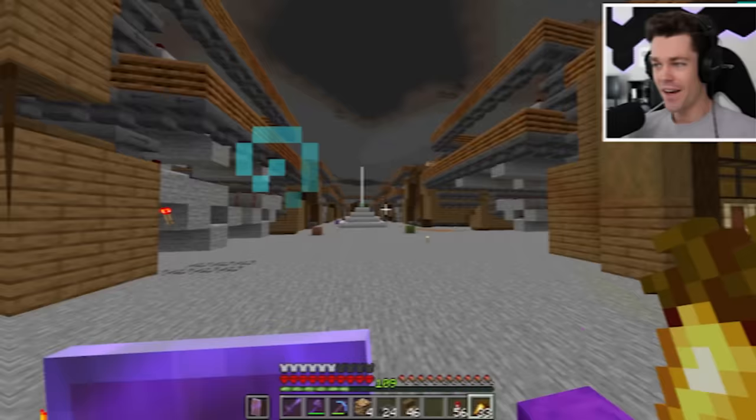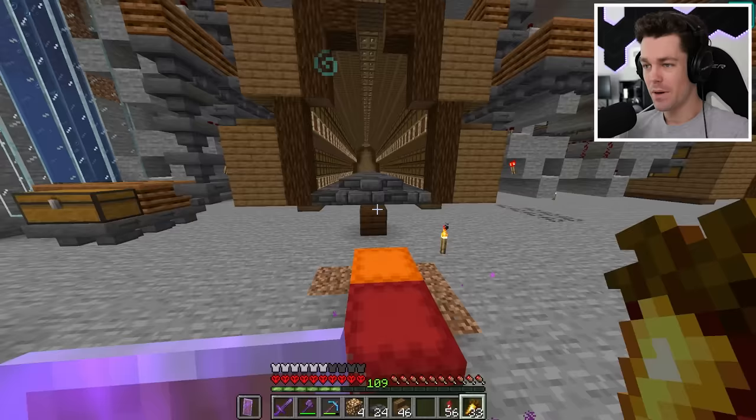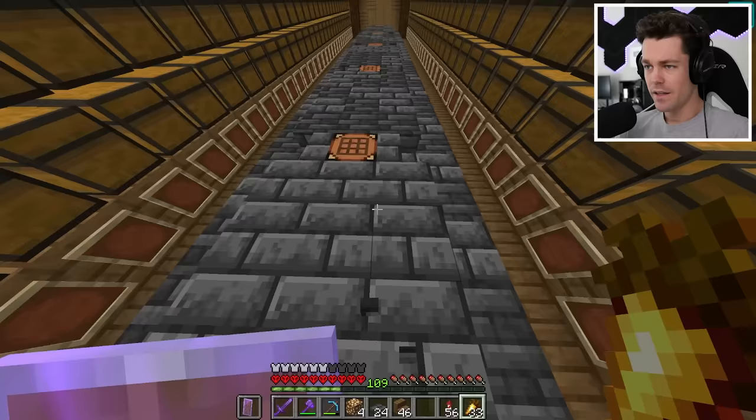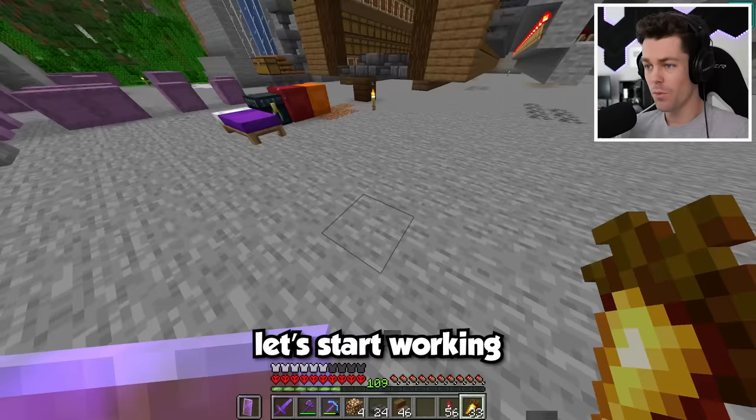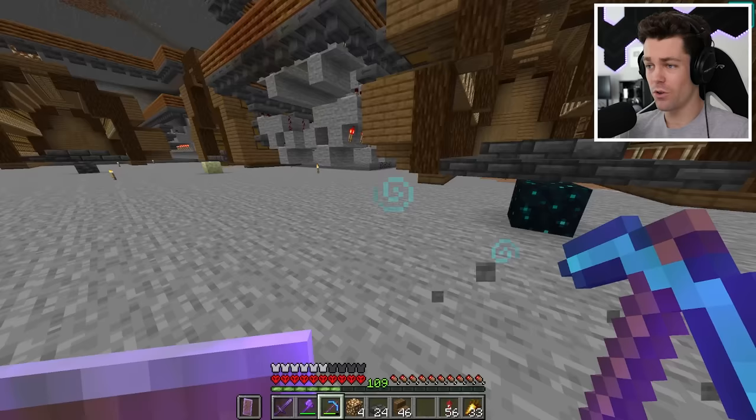We're getting super close to finishing this build. Inside each storage area I have deep slate tiles and deep slate bricks, spruce wood, glowstone for light, and tons of item frames to label all the chests. Now let's start working on the floor in the center. Instead of a normal deep slate floor like inside the storage systems, I'm going to build a unique floor in front of each storage area that represents what's inside.